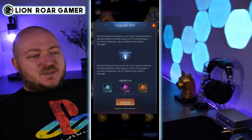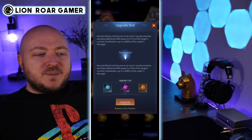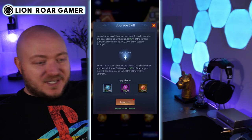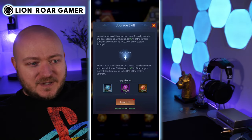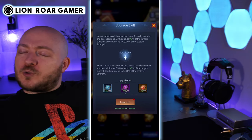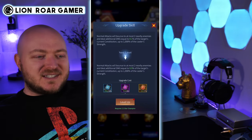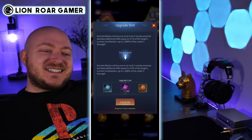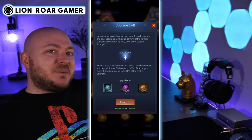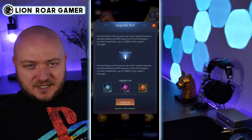Let's look at the passive because that's what affects the battlefield first. Normal attacks will bounce to at most two nearby enemies and deal additional damage equal to 9.1% of the target's current constitution, up to 1000% of the caster's strength. That 9.1% number can be higher, and this is incredible for a passive — dealing damage based on the target's current constitution means he's going to be dealing a ton of damage right off the bat. It means he scales with your opponent, so you don't have to put a whole lot into him at first. This also means he's going to be really good against bosses that have oodles of constitution.